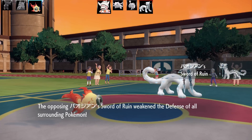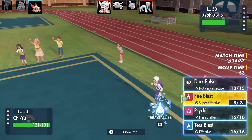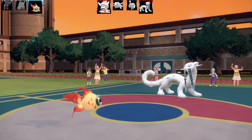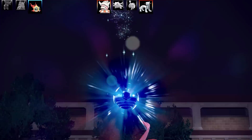Here comes Chien-Pao, a Pokemon I haven't sent out on my team yet. This Pokemon has the ability Sword of Ruin, which does what Chi-Yu's ability does but on the defensive side - it drops the opponent's Defense by 25%. This Pokemon is wild, with very powerful attacks and very high speed.